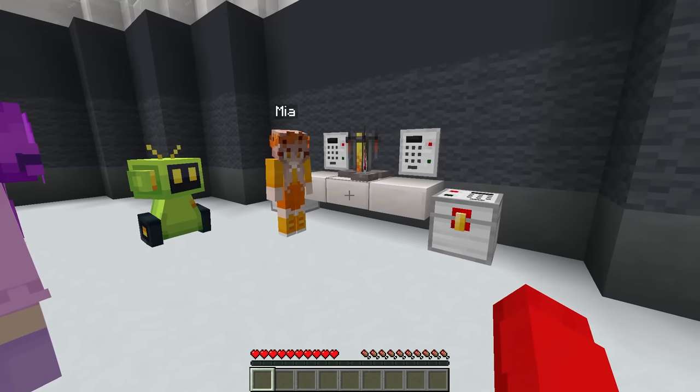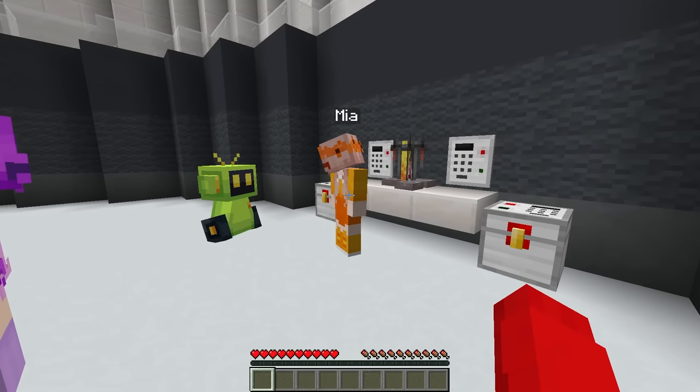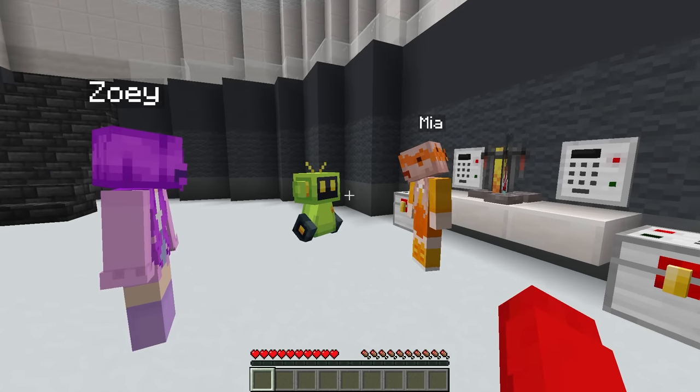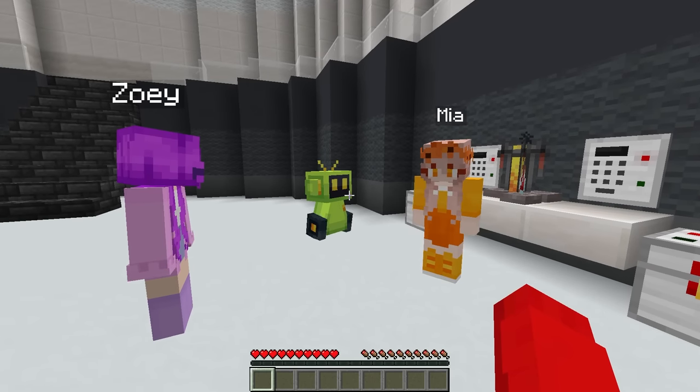Alright, for the next thing I'm gonna need to get the ingredients. Mevo, do you have the ingredients for the shrinking potion? Yes, of course I do, I will drop them. Thank you so much. I have another question — if I don't have Mevo with me, then how am I supposed to get the ingredients?